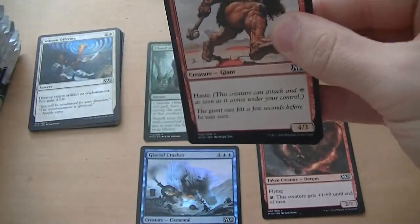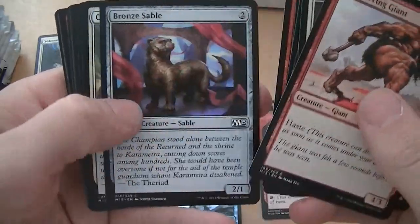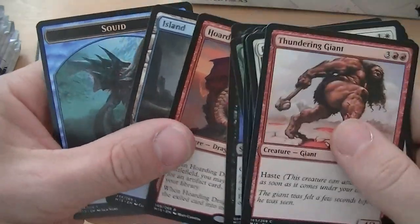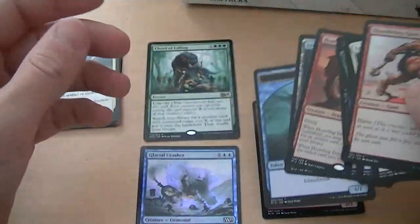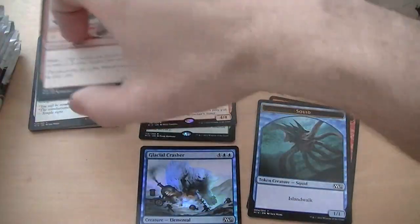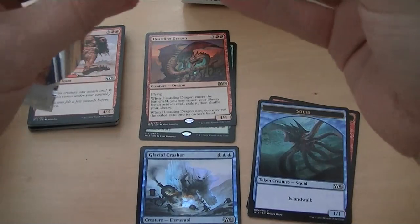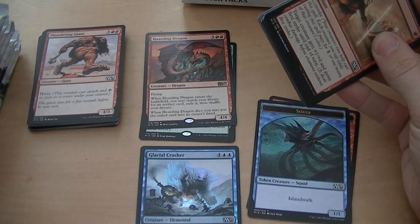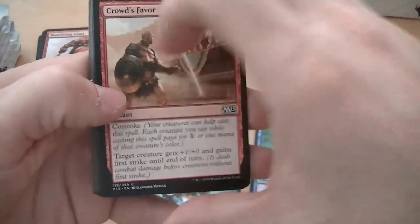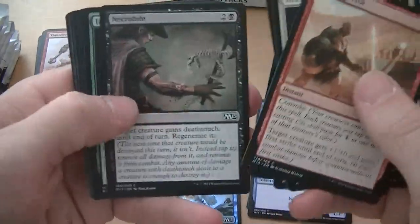Pack two. Thundering Giant — five mana for a 4/3 Haster, that gets the job done, I suppose. Turned Frog, Back to Nature, Endless Obedience, Hoarding Dragon, and a Squid Token. Hoarding Dragon — what set was that? It was in another core set, 2011 or something. 50 cents, by the way. When it enters the battlefield, you may search for an artifact, exile it, shuffle your library, and when it dies, put that exiled card into its owner's hand. That's so stupid. Well, it's five mana for a 4/4 flyer though — it depends on what artifact you get. It could be beneficial. At least you get something when it dies.